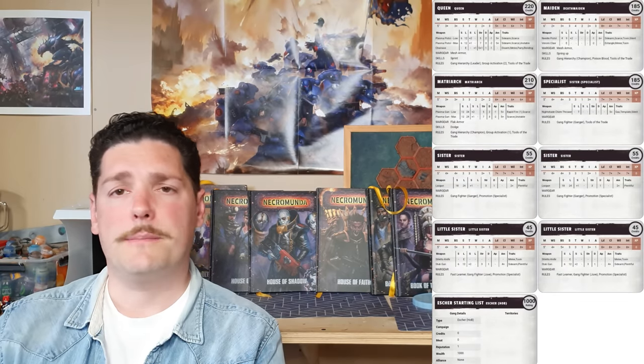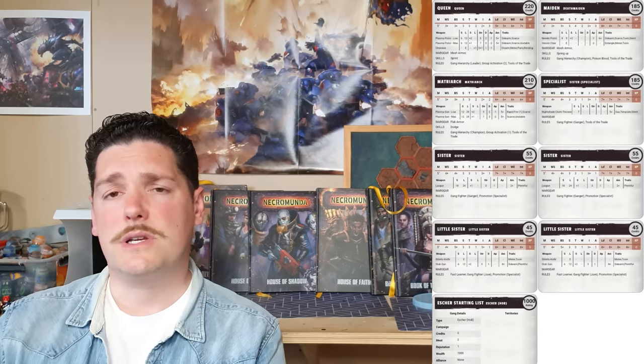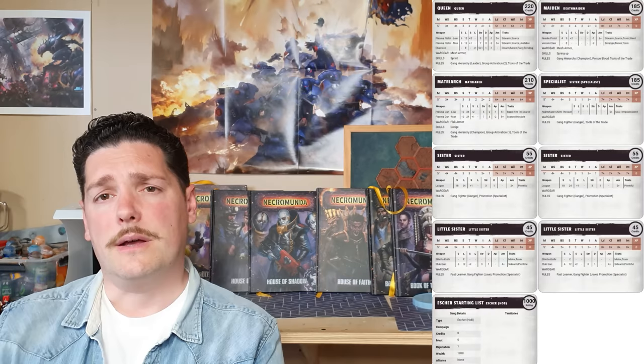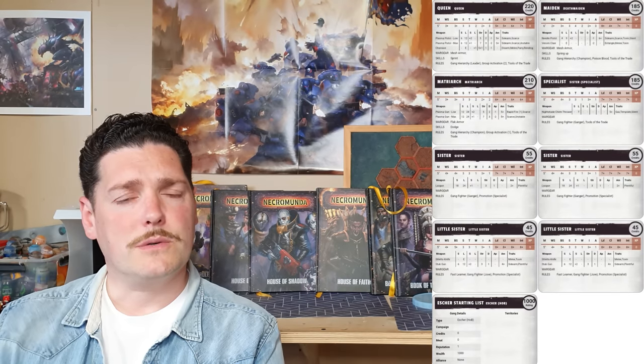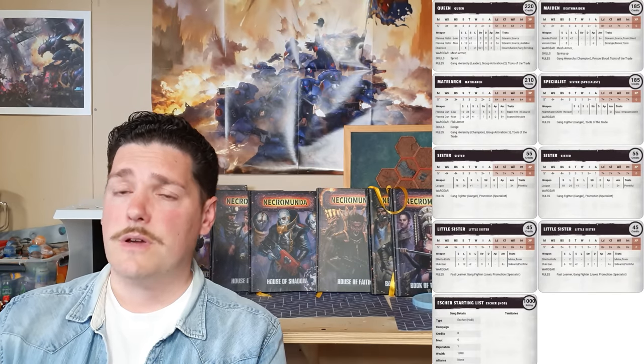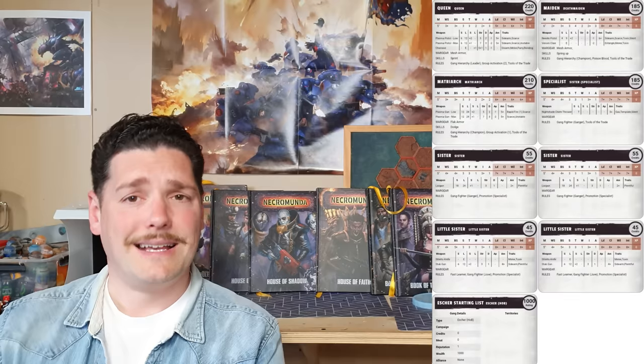Next are two Sisters — both identically armed with just las guns for 55 credits total. Las guns are normally 15 credits but only five credits for House Escher, so take advantage. These are your fire support — suppressing and pinning stuff while your Death Maiden, Chem Thrower, and leader move into closer range. You've also got the extra punch from the plasma gun at range. Last but not least, two Little Sisters — your juves — at 45 credits each with a stiletto knife and a stub gun.